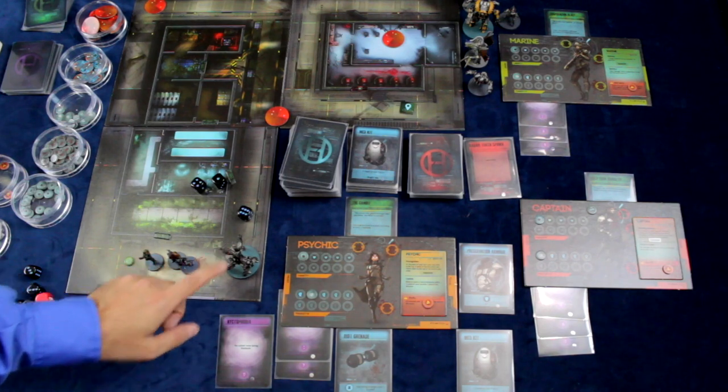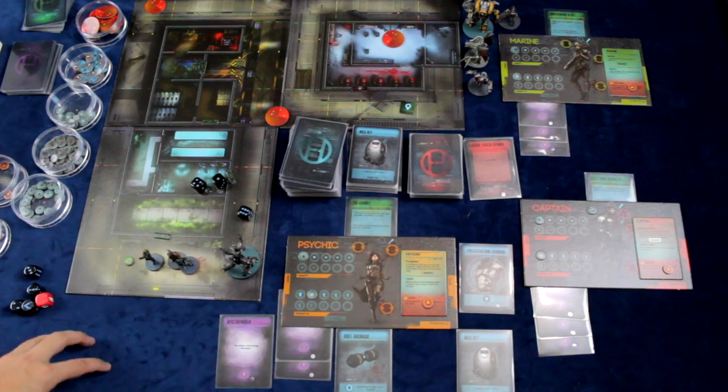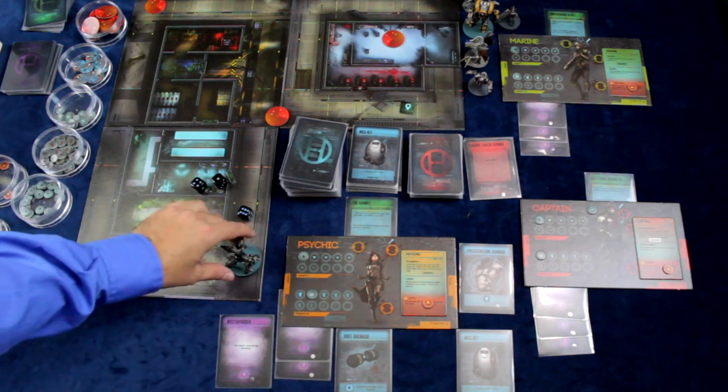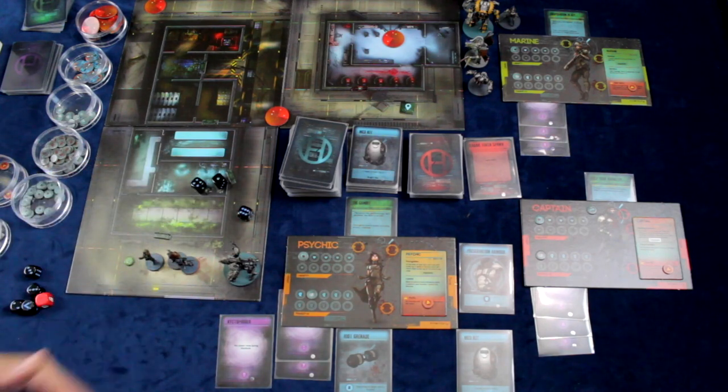When doing damage to a zone — and you declare which zone you're going to attack — you can distribute that damage any way you wish. If you can't kill a monster in that one action, nothing happens. The damage does not roll over from action to action.